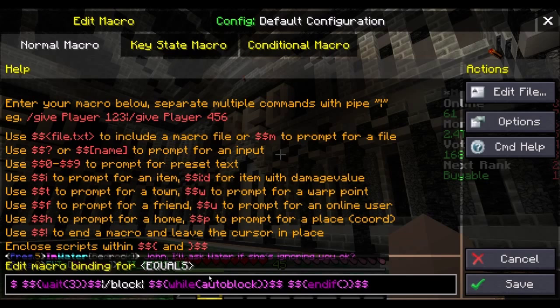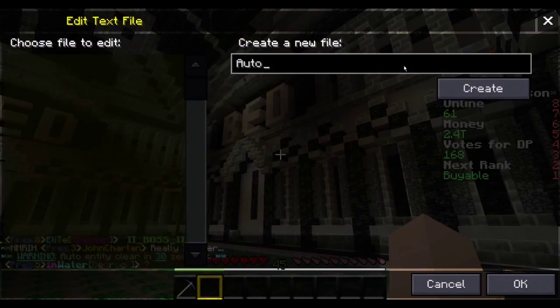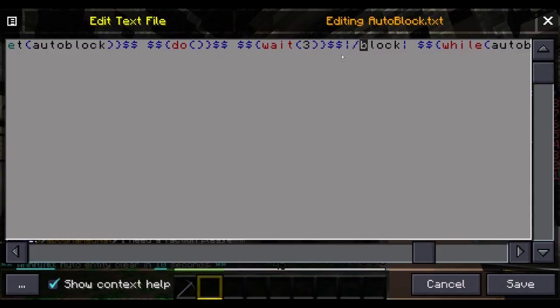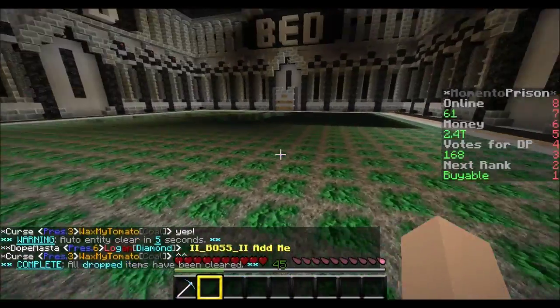If I click on the auto block keybind, there's a long strand of commands. I'll do Ctrl+A, Ctrl+C, then create a new file called 'auto block' and paste it in. The script says: if auto block, log auto block disabled, otherwise auto block - and it waits three seconds, then does the command slash block every three seconds.